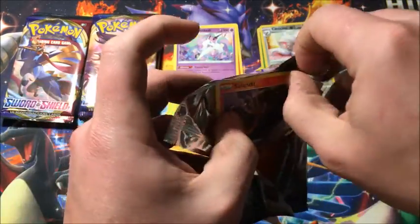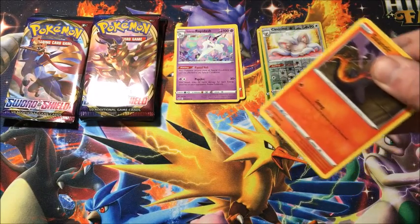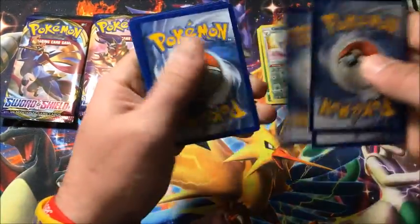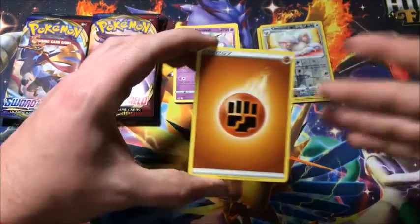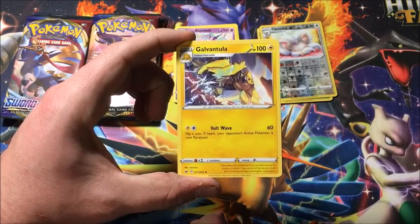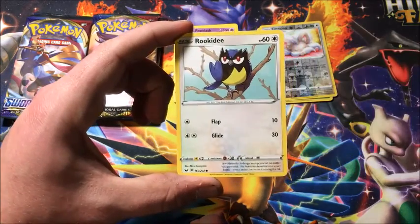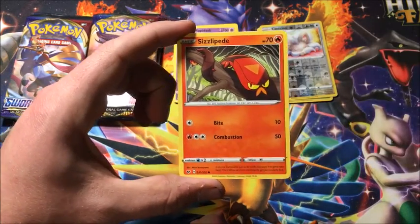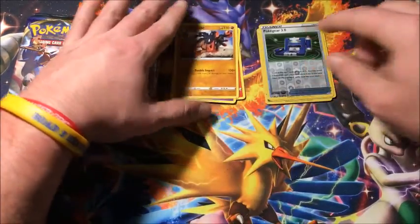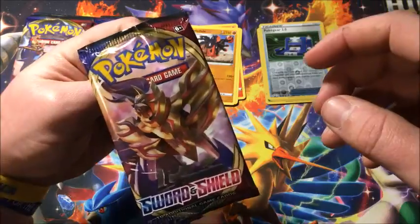So nothing so far, but that doesn't mean we're giving up hope because there's plenty of packs — not only these but everything else I bought, which I'm definitely going to buy more because I have a problem, but I like it, I don't care. We got Galvantula, Salandit, Clobbopus, Gastly, Rookidee, Sizzlipede, reverse Poké Gear 3.0, and the rare is a non-holographic Mudsdale.